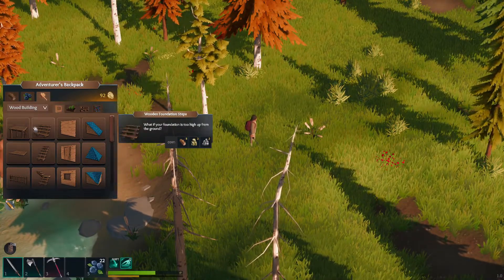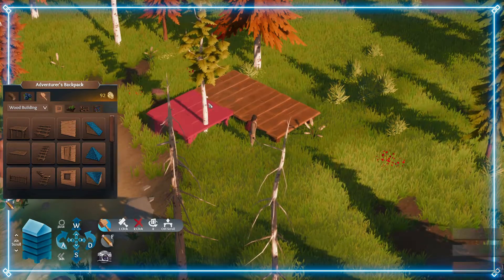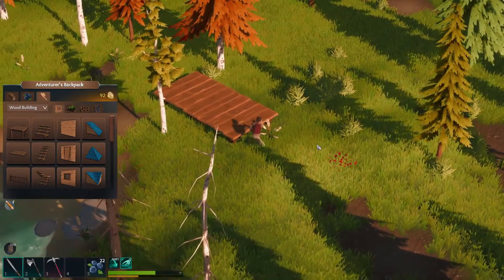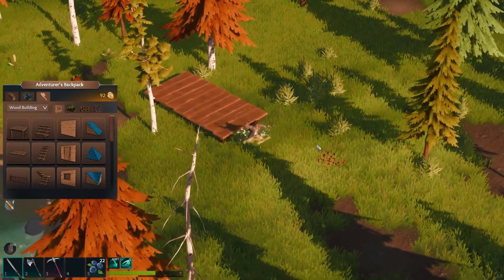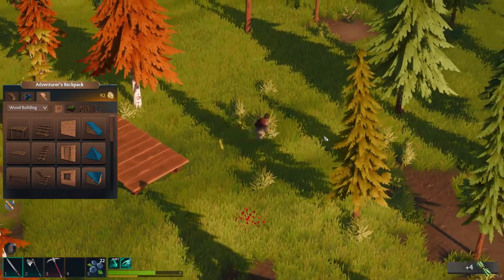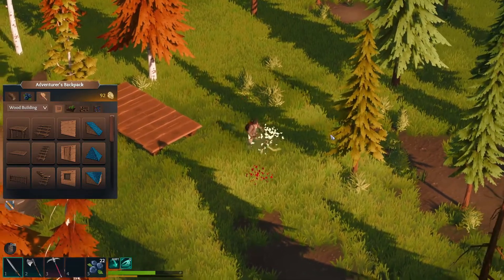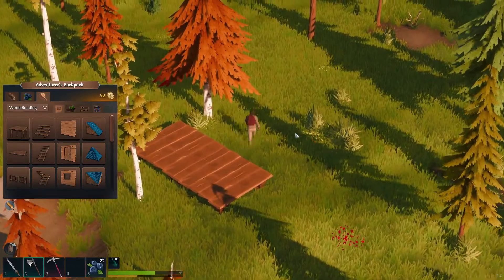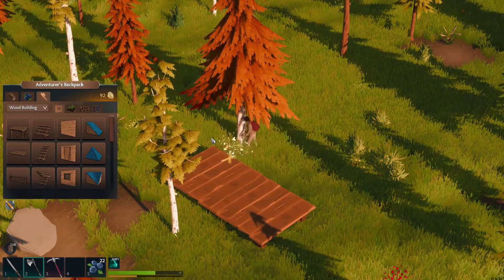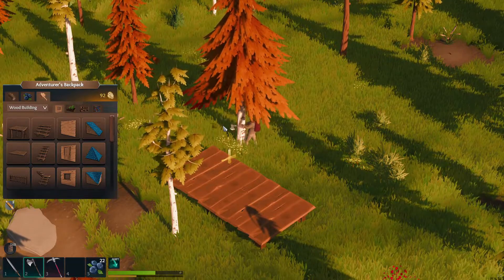Right now what I'm clicking is the main floor. There are two things that look similar but this is your foundation floor — you want to clear off your foundation because otherwise you can't build. I'm collecting some fibers, which are also meant for building. Collect some fibers, chop down the tree, collect some wood, and then I can finally get to building.